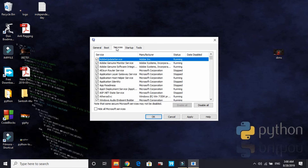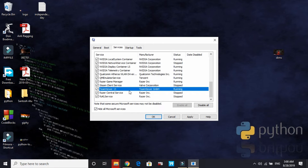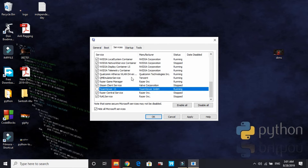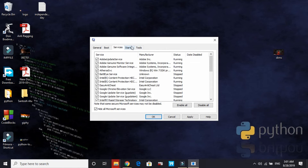Now go to the Services tab. Click 'Hide all Microsoft services', then look for all services that are of no use to you and untick them. For example, TeamViewer 13 is running but I don't need it, so I've unticked it. Look for all useless applications and stop them from running.